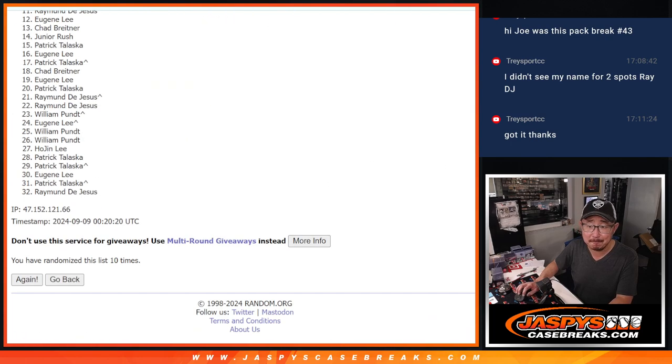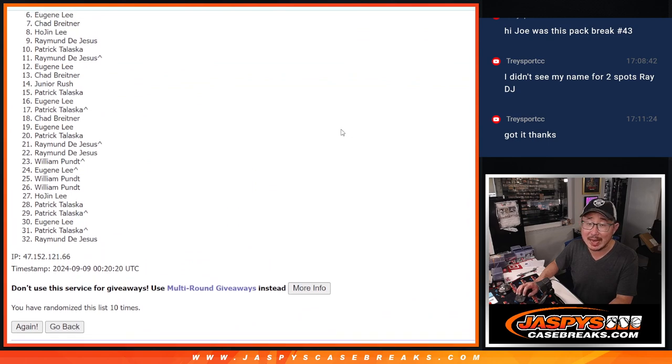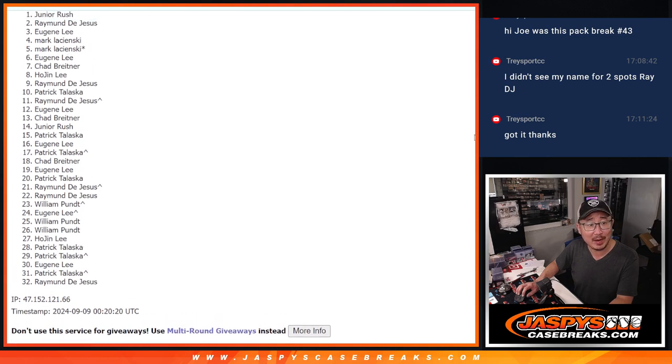Tenth and final time. Six through 32 sad times. But there is a last filler if you want to get going on that. Let's try to finish that off, but we'll get them next time. Top five, we got them this time: Mark, Mark, Eugene, Raymond, and Junior.